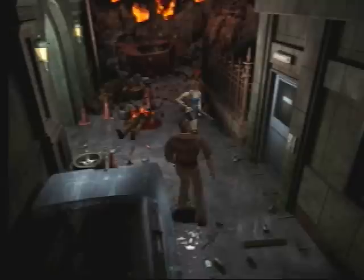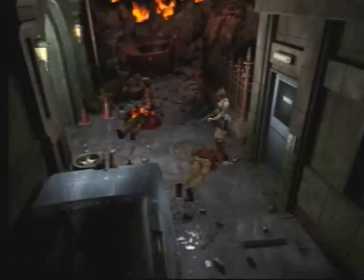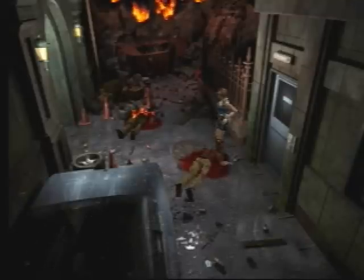Now I'll do a close range and aim upward. Yep, it decapitates them. Now, if you're stupid enough to really aim at a zombie from extremely far distance, it could take up to five shots from what I've learned. But I don't know who's stupid enough to aim a shotgun at very far range.